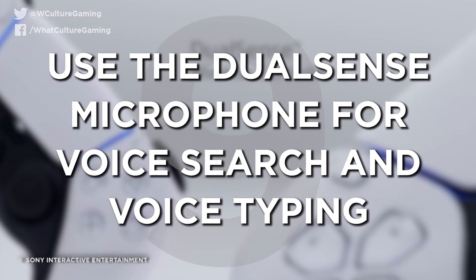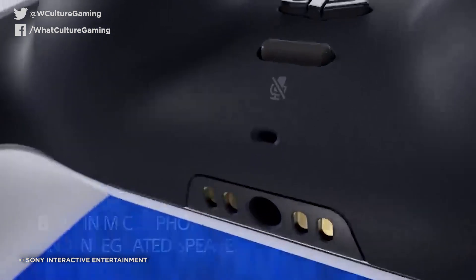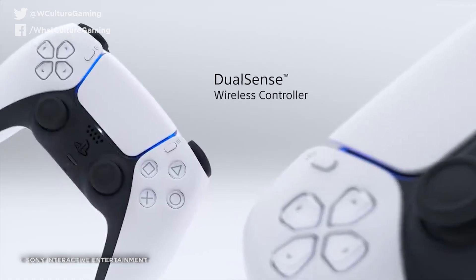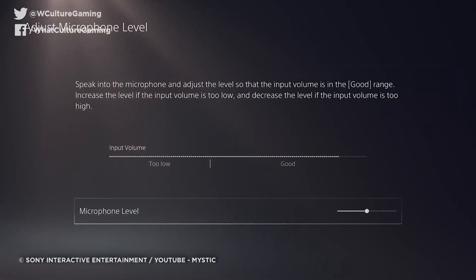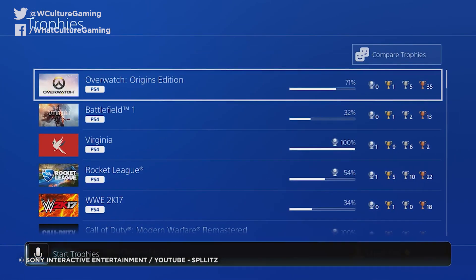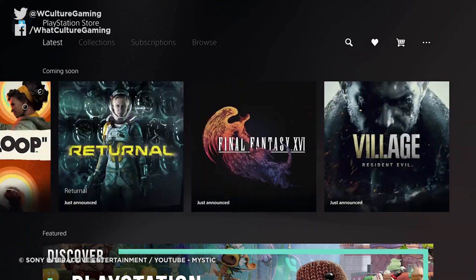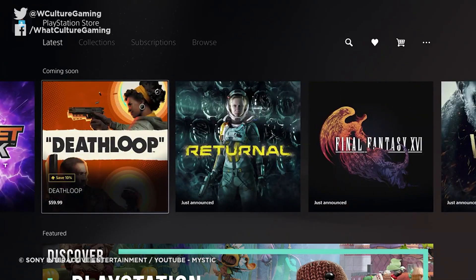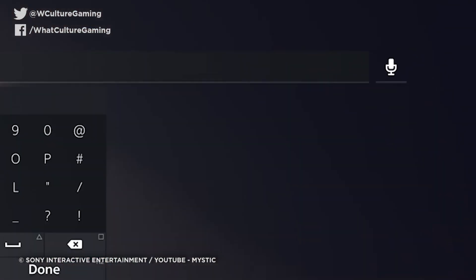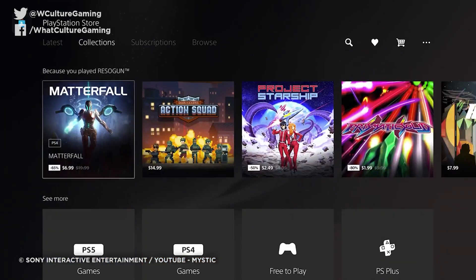Number 9: Use the DualSense microphone for voice search and voice typing. The DualSense's built-in microphone might not be the most high-fidelity tech ever, but the voice recognition side of things is top-notch. Building on the PS4's voice recognition software that basically nobody used, you can voice type when constructing messages to your friends, or even better, use your voice to search the PlayStation Store. Hit triangle to get to the search option when inside the store, then button to the right and hit the microphone icon. It's really easy, and it kind of feels really cool too.